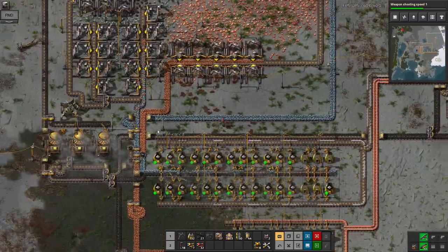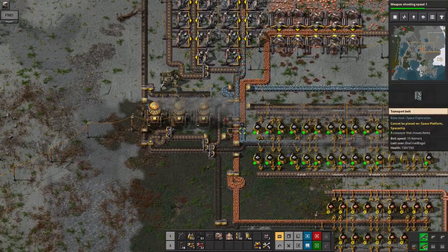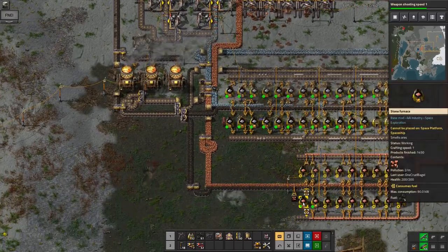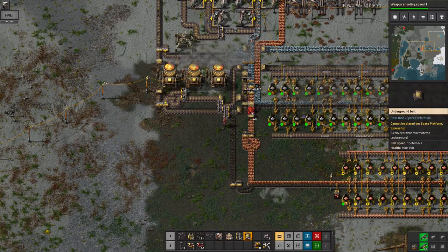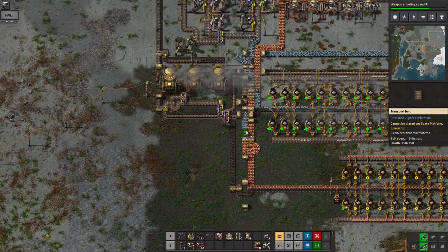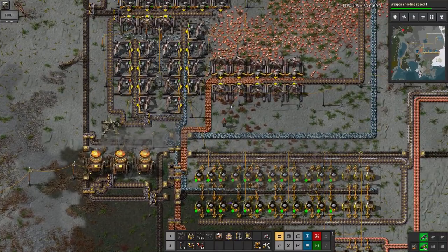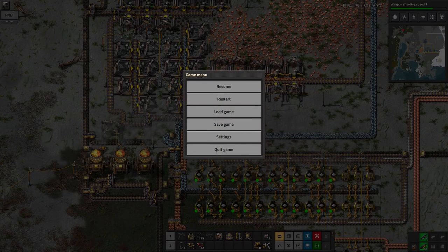Right, so this is the belt of iron ore coming in from the top — I've noticed the problem with the underground belt there. And I'm trying to decide exactly what the best way of linking it in to the rest of the system is. At the moment all of the iron ore is being pulled off the same side of the belt, which is a bit of a shame. The problem here is also where to sort the copper out — I've got everything built up in too small an area, so it's got really fiddly and awkward.